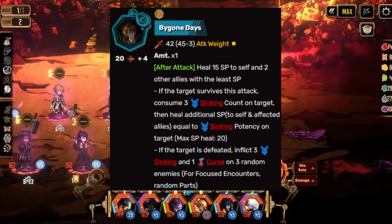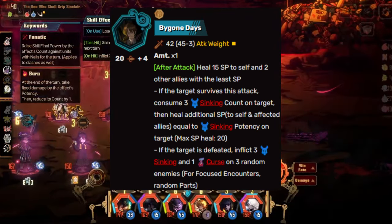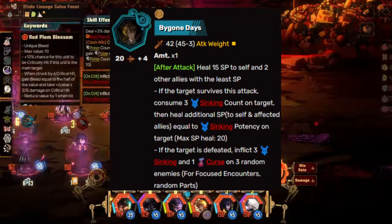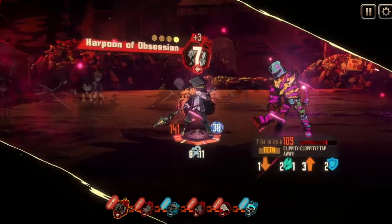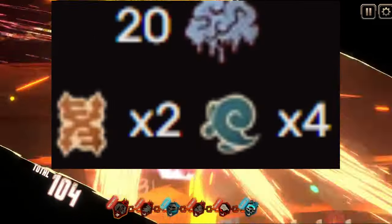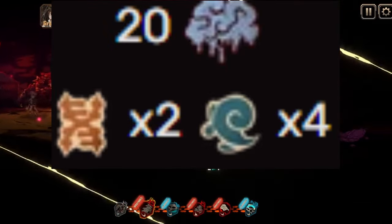If the target is defeated, inflict three sinking and one curse on three random enemies. For focus encounters, it hits all the abnormality parts — pretty cool. Curse is always nice to see. This EGO is somewhat expensive for a test: it costs two lust and four gloom to use, and on use you lose 20 SP.